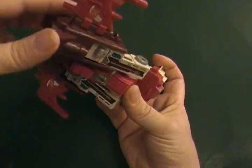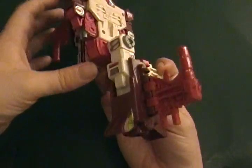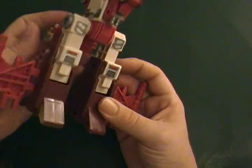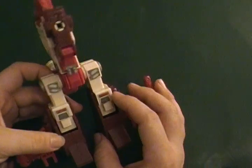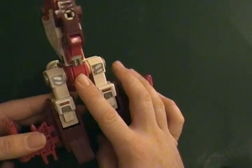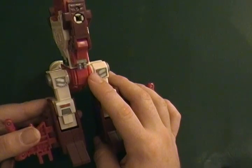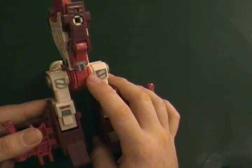Take this whole wing section — it rotates down at this joint, 180 degrees. Do that on either side, same direction. Now this is where some folks tend to get confused. On some figures there will have the rub symbol that Transformers are famous for having. There's a mold variation where some of them have that and others do not. This one does not.